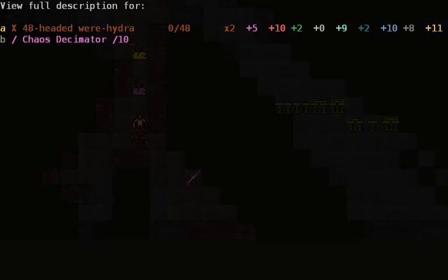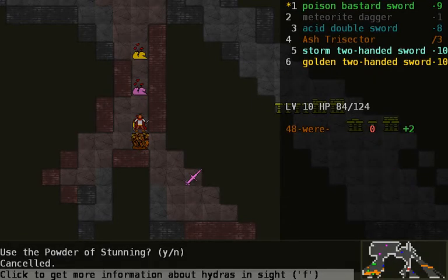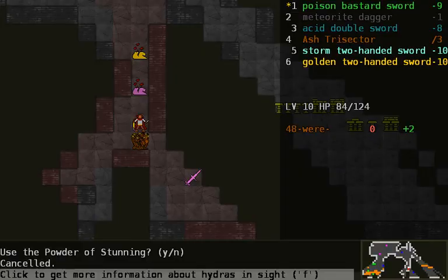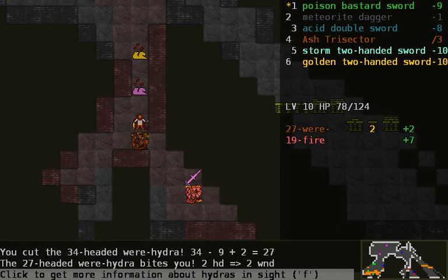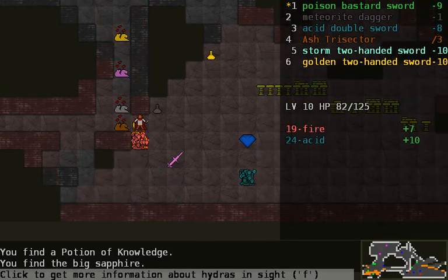How long does stunning last? 'Larger ones are stunned for a short time.' The game doesn't seem to want to tell me exactly. So yeah, 7s work - 41 to 34 to 27 to 20 to 13 to 6, and then at that point I just have to whittle you down. Maybe I can calculate it better because the other one will deal by 6 instead. And then death - alright, that wasn't too bad.